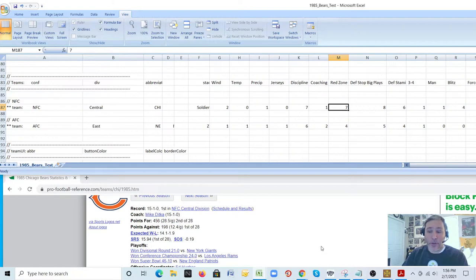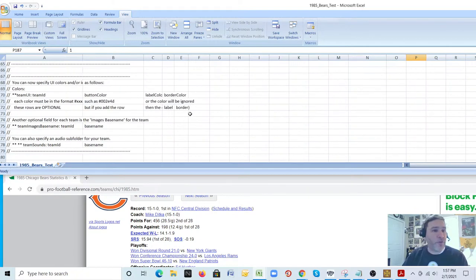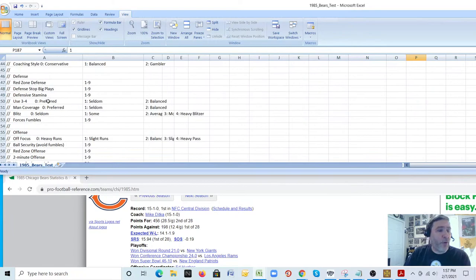Red zone rating: the Bears had the number one defense and allowed very few points, so I'll give them a nine. Nobody's going to argue with making their defensive red zone rating a nine. Offensive focus is a setting: zero is heavy runs, one is slight runs, two is balanced, three is slight pass, four is heavy passing. Looking at rushing attempts (610) versus passing attempts (432), they clearly ran more than they passed. I'll go with slight runs — a one. I reserve heavy runs for teams from the 50s or 60s or teams like the 72 Dolphins.